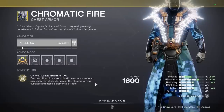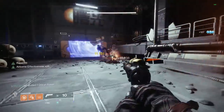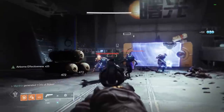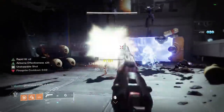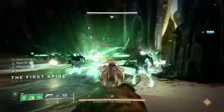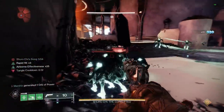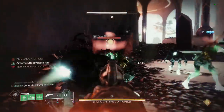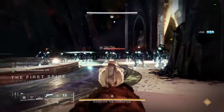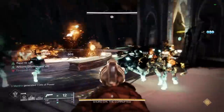Chromatic Fire. Precision final blows from kinetic weapons create an explosion matching your subclass. This exotic has always been decent for low level content, since the explosion can usually one shot everything hit by it, but Chromatic Fire just got a massive change that makes it really strong in high end content too. Now the explosions are bigger, deal more damage, and anything hit by the elemental explosion will get a debuff according to your subclass. All of these are good, but two of them stand above the rest.